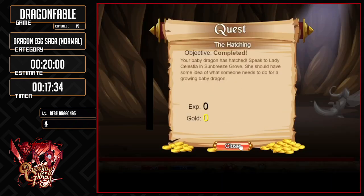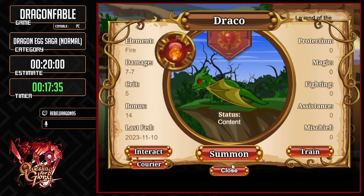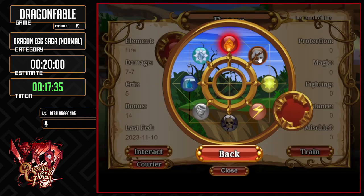And there we go — and that is time. Now we've got our cute little dragon. What you can do with this dragon is you can feed it, you can change its element, you can do whatever you like with it.